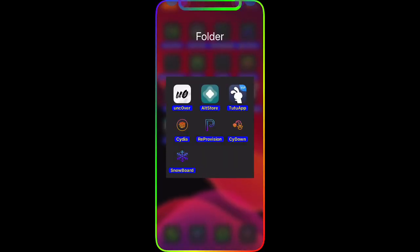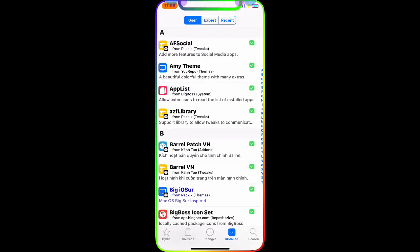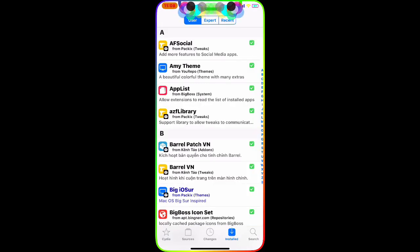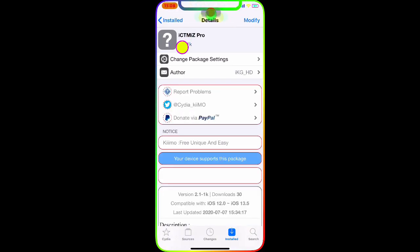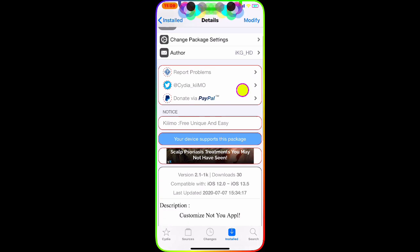First we're going to go to Cydia, and once we go to Cydia I'm gonna show you the actual tweak. As you can see, Cydia opened up and I'm going to go to Installed, then go to Recent. As you can see, this is the tweak right there.